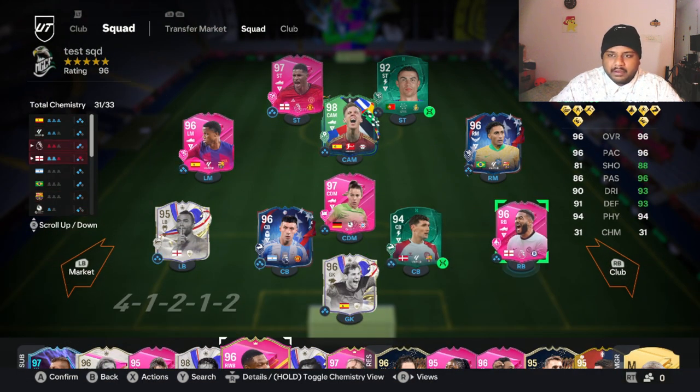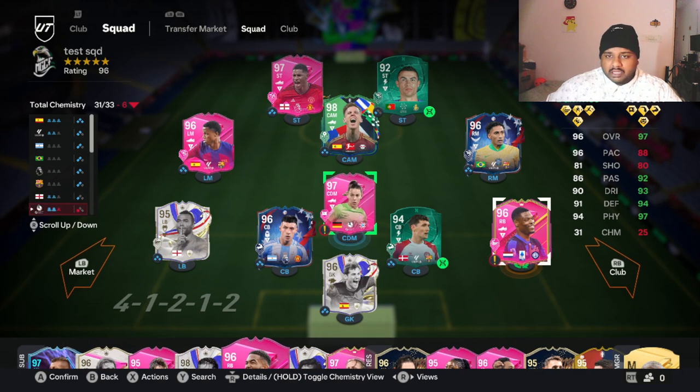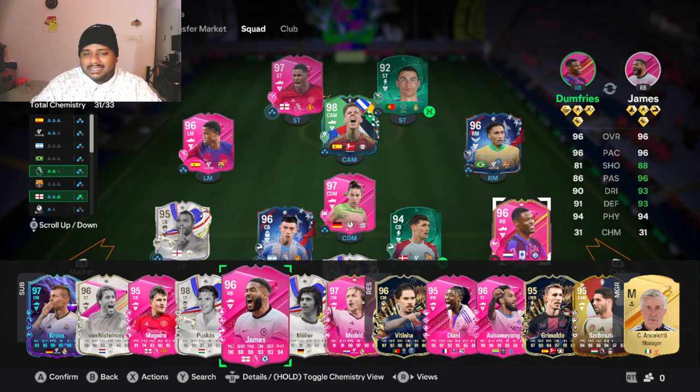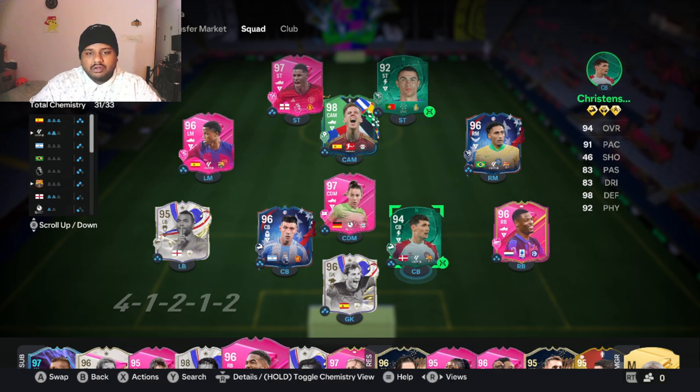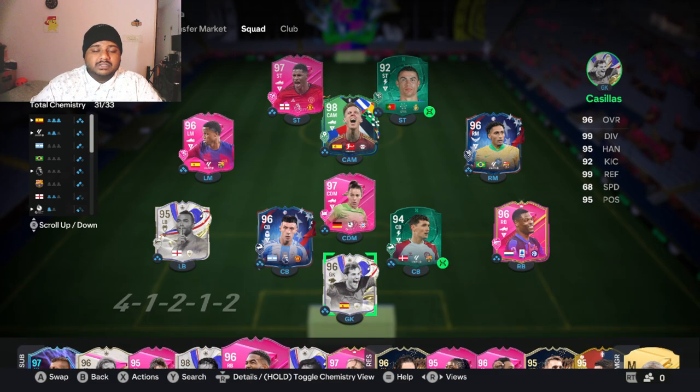This is the team I'm going to be using with him at right back. Looking at the on-screen comparison — the one on the right is James and the one on the left is Dumfries — other than pace and physicals, James is better than Dumfries in all aspects at that position. So just on paper, if you want to use him as your main right back, James and Clauss are both better than Dumfries on paper. We'll test him out and see.